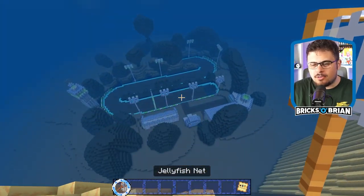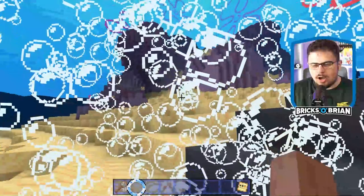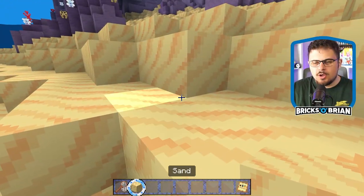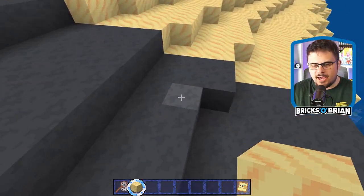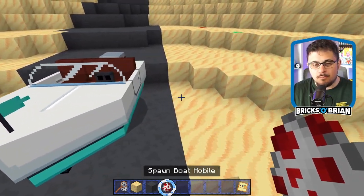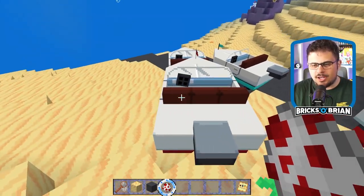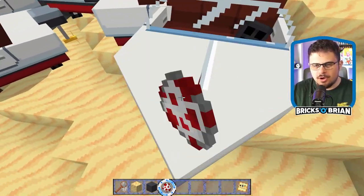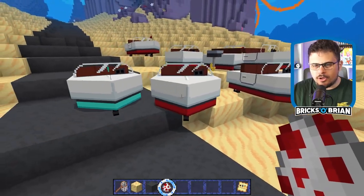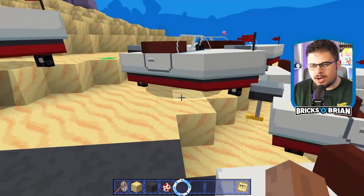So if I go down toward here in creative mode, it automatically teleports me back over to here. Some of these blocks have like sand — this is cyan terracotta. This thing right here is a boatmobile spawn. It's literally an egg that you can spawn in different colors, and they just randomly do red or blue or orange. So that's kind of cool — or it's just red actually.